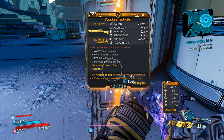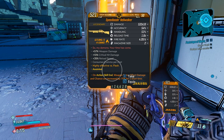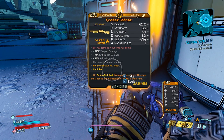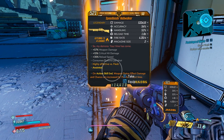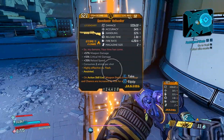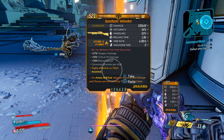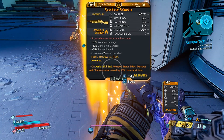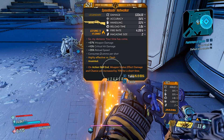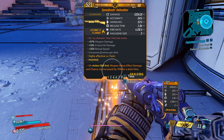The damage is 533 times 10 on level 50. It has 54% accuracy, 51% handling, 1.0 second reload time, 4.20 fire rate, and magazine size is 2. It says 'So my demons, your time has come.' It has plus 57% weapon damage, plus 10% critical hit damage, plus 35% reload speed, consumes 2 ammo per shot, and is highly effective versus flesh. It's anointed every time I find it — it seems like this gun is exactly the same every time, with action skill effect damage and chance increased by 75% for a short time.